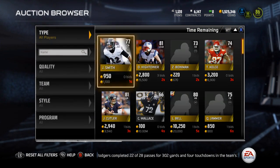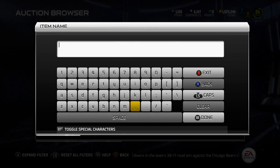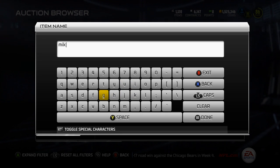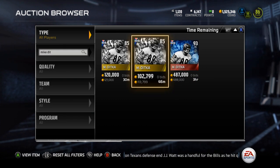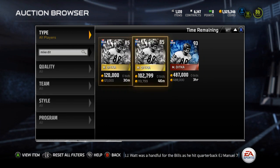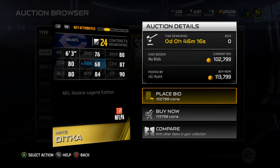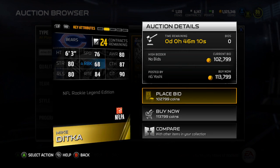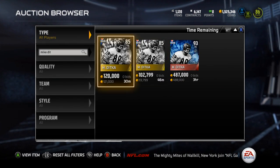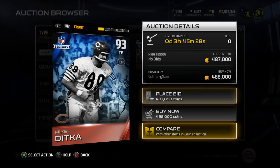Now let's look at Mike Ditka - we'll check both his card and his collection. There are three copies up: two of the rookie version and one completed collection version. Looking at the rookie card real quick: 87 catching, 90 catching traffic, 84 route running, 80 release, 80 strength, 68 run block, 76 speed. Not terrible, but it's 100,000 coins just for the rookie card.